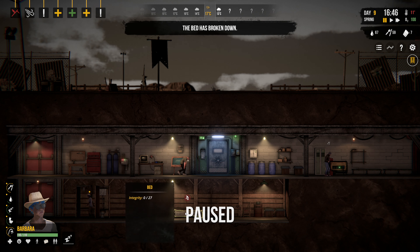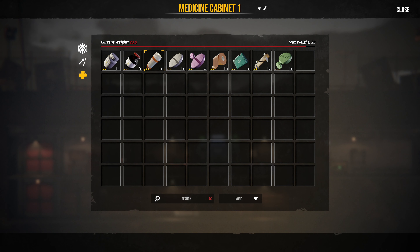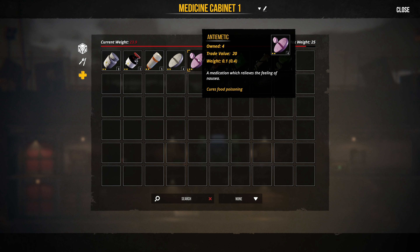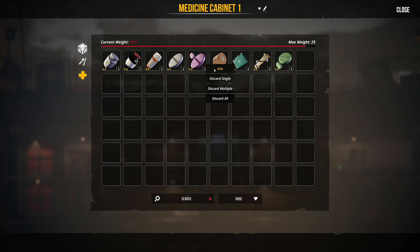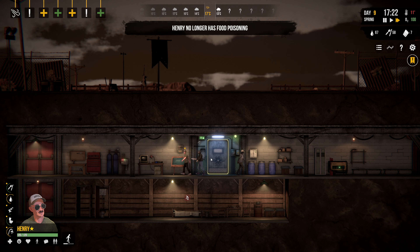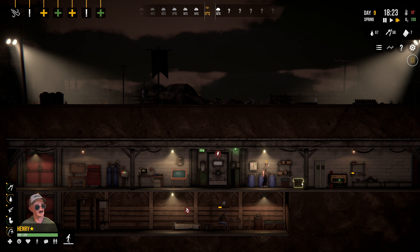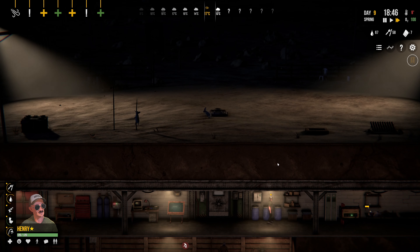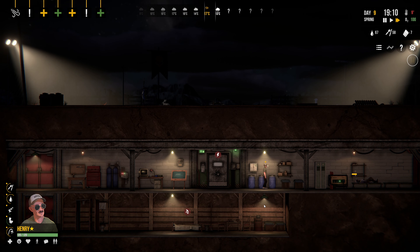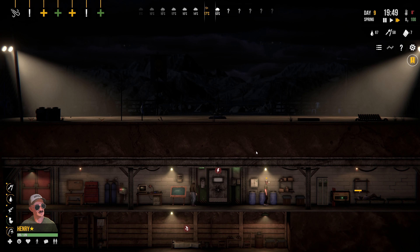Henry has food poisoning and the bed has broken down. We're going to open the medicine cabinet — I believe it's the anti-emetic, which relieves the feeling of nausea. The episode ran a little bit longer than I thought it would, but this has been a great episode. We've got quite a bit done. We're going to come back on the next episode and start working on tier two stuff — we may actually even make it up to tier three.